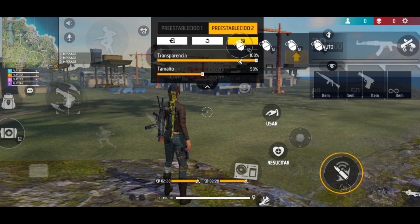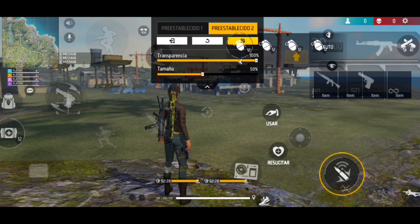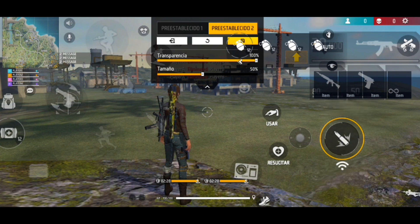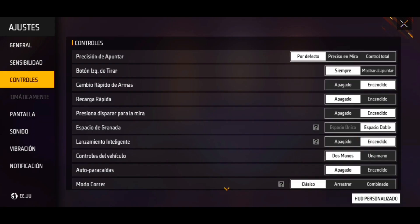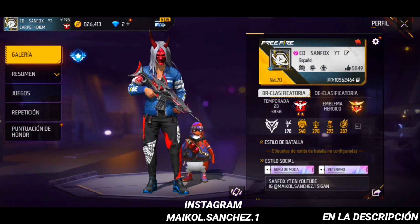El siguiente consejo es que levanten la mira desde abajo hacia arriba. Comenzando desde abajo en pantalla, tienen que levantar la mira suavemente. No vayan a levantarla tan bruscamente porque se les va a pasar la mira del enemigo. Ubiquen bien el botón de disparo y no lo levanten tan bruscamente porque se les pasa la mira de la cabeza.